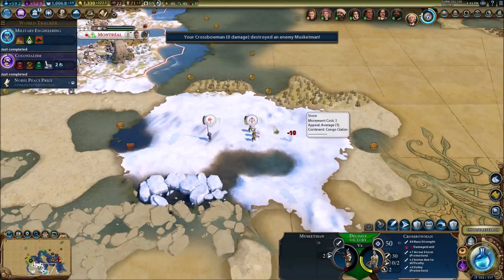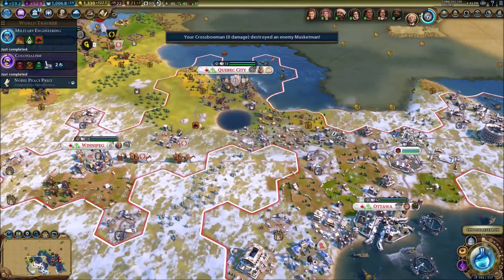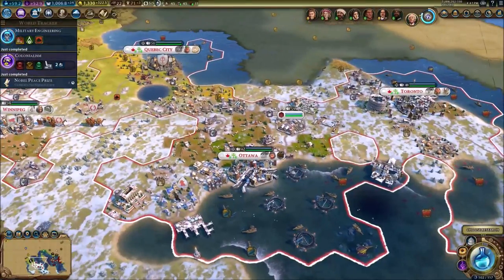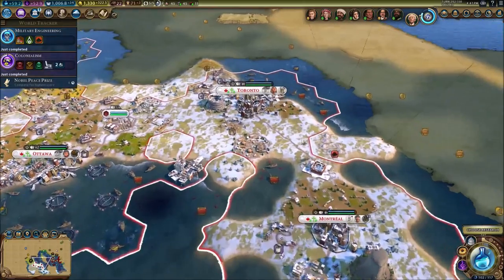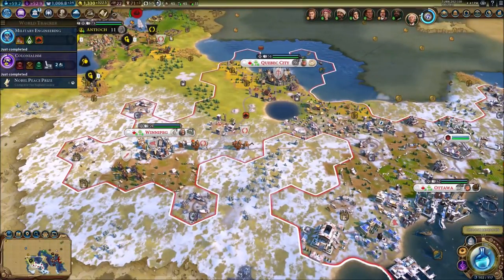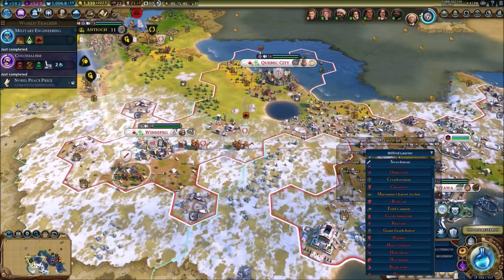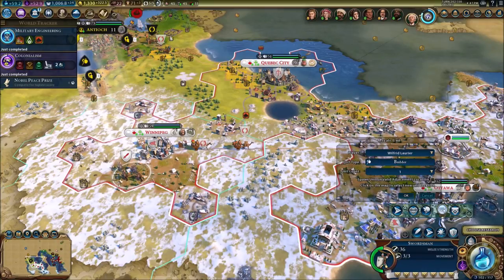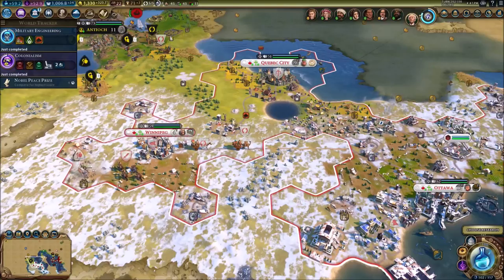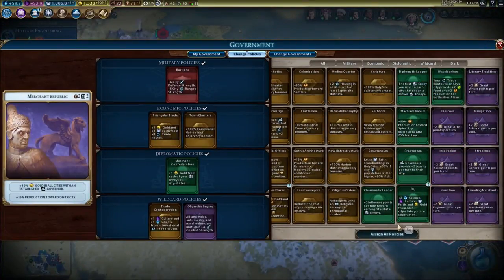Let's get rid of these musketmen — kill this guy, there we go. Resources discovered! We've got niter now. We can get some builders and get some ice hockey rinks done. We've got niter right here in this farm as well. So we're gonna get a nice hockey rink in Winnipeg. Let's spawn a builder right now — just a builder right here, and we'll send him right there. Perfect.